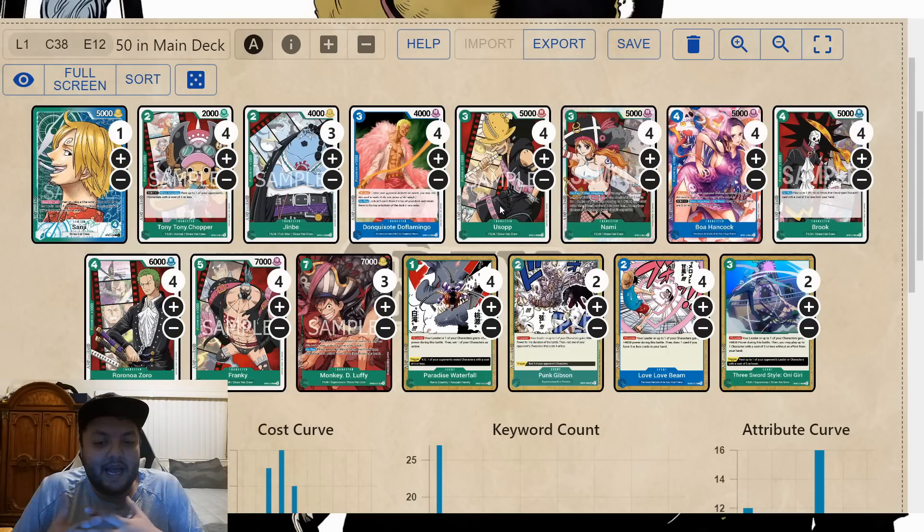So you get to outvalue them by the fact that you can rebuild your board every turn. What I mean by that is that early game you get to play two or three cards per turn, attack with them, they have to attack them, then you use them as blockers, and the following turn you get to play another three or four cards. You keep doing that — rinse and repeat — until you run the opponent out of resources. That's the strength of this leader.